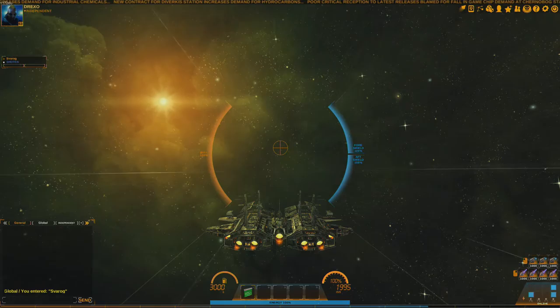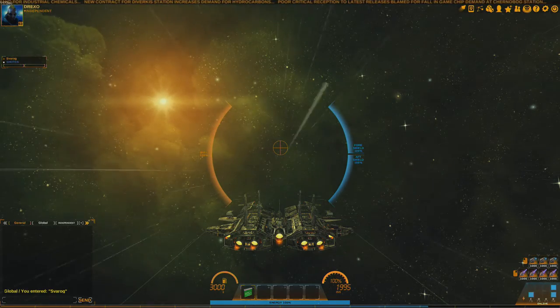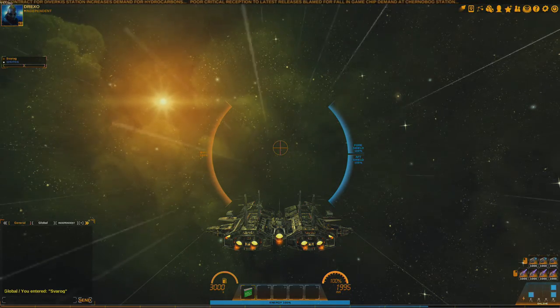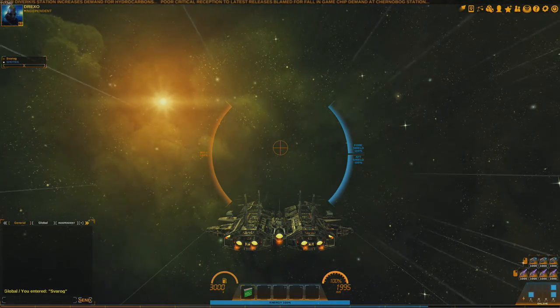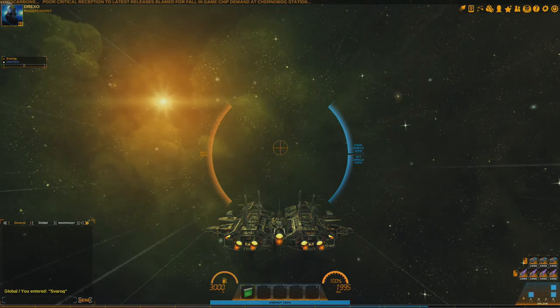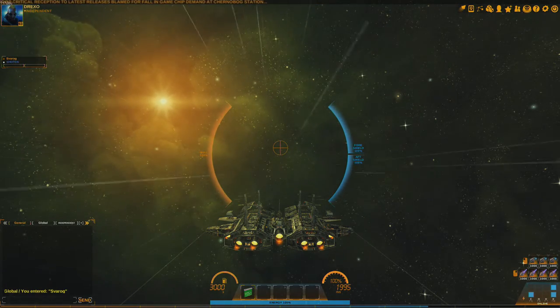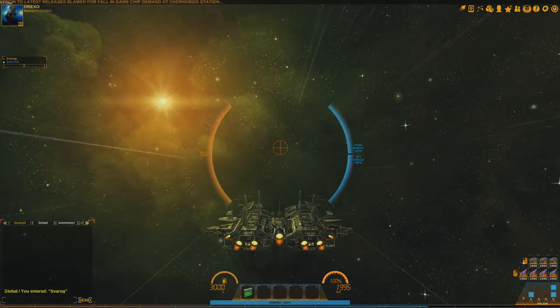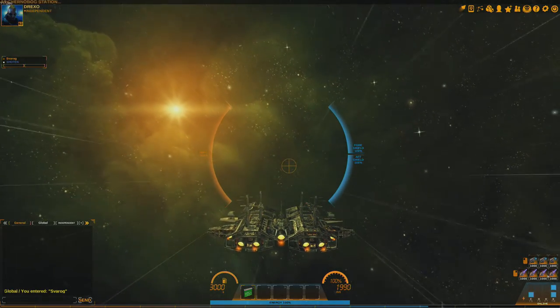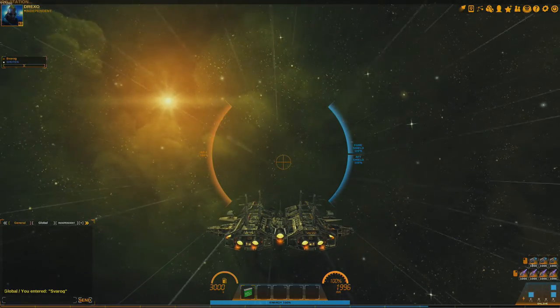When you're warping, NPC pirates are able to intercept you. Some will attack you right away, some will give you the option to eject cargo and let you live. But right now those pirates cannot intercept me, because the game mechanics are designed to intercept you if you're warping. Right now I'm not warping — I'm just going at the same speed as if I was warping. That's why this could be seen as an exploit.